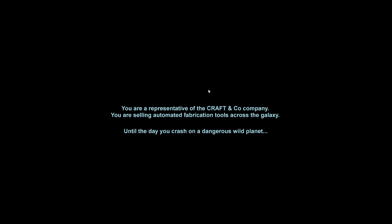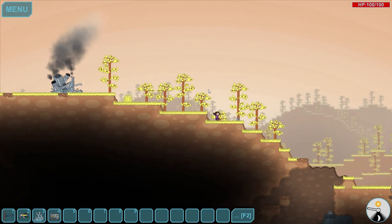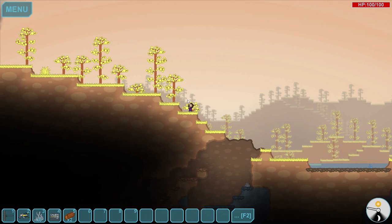You are a representative of a crafting company selling automated fabrication tools across the galaxy, until the day you crash on a dangerous wild planet. So that kind of sets us up for a little bit of a story here. Essentially, the goal of the game is to actually make a teleporter to get you off this planet. You're not here to inhabit it and stay here forever - you're here to get the hell out of here.